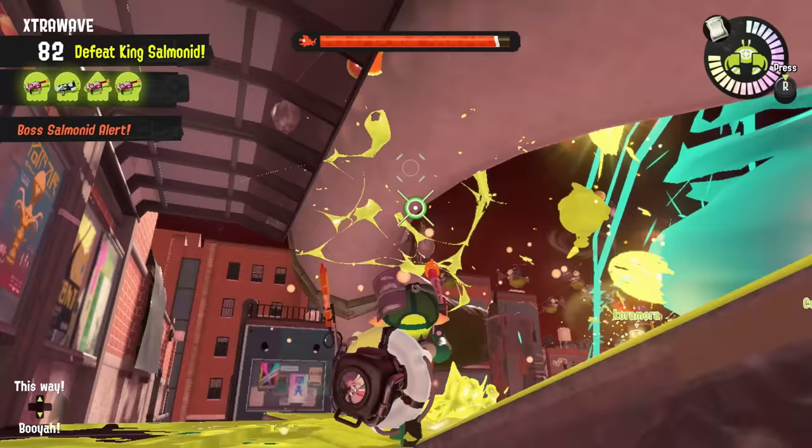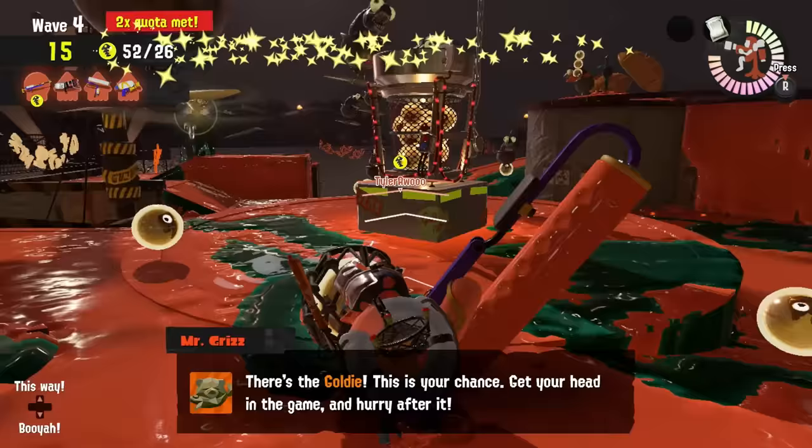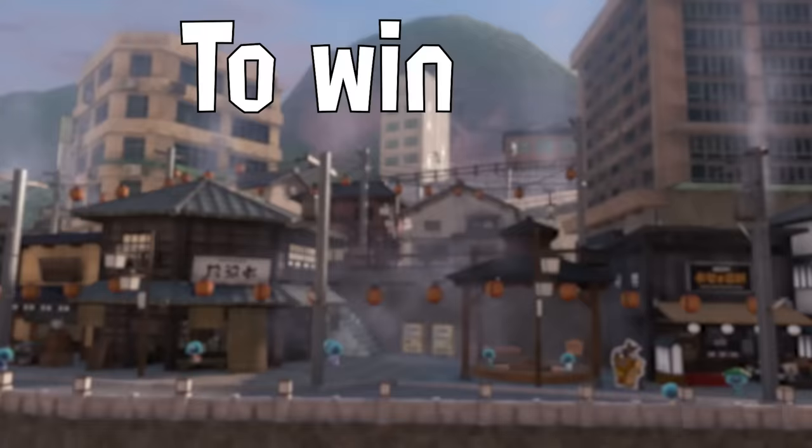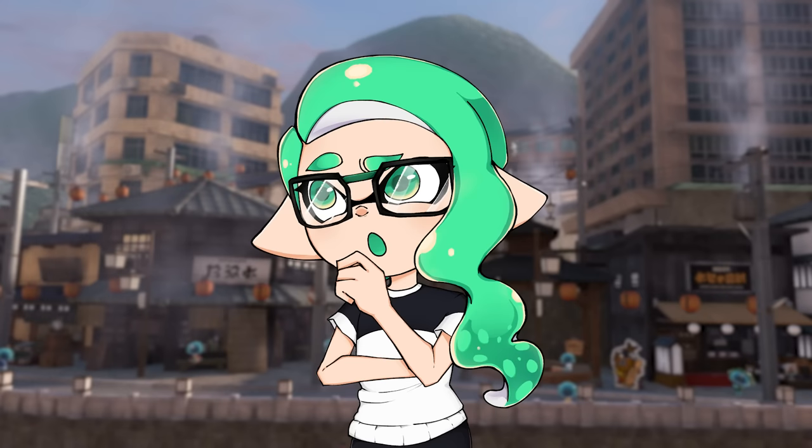You could try to clear the wave by only attacking the main body instead of the weak point, but unless you're a turbo experienced overfisher, you will fail. Even overfishers might struggle to clear the wave without ever hitting the weak point. For most players, you'll need to blow up the bomb 5-6 times if you want to clear this wave. And this brings me to the 3 reasons you failed the Horoborus wave.